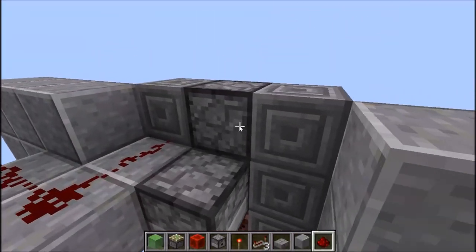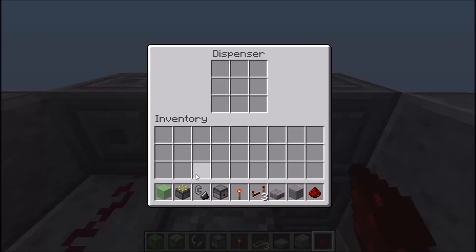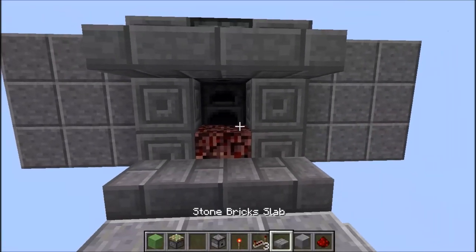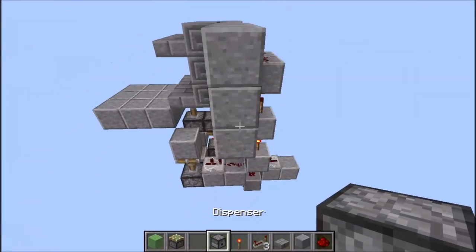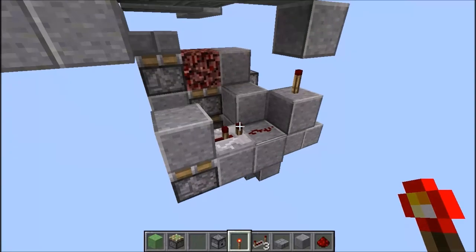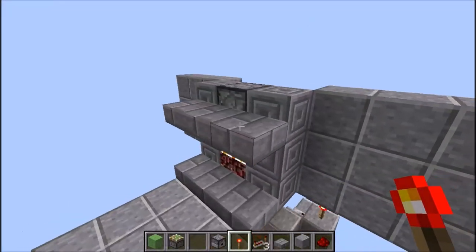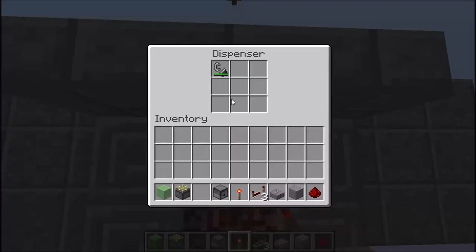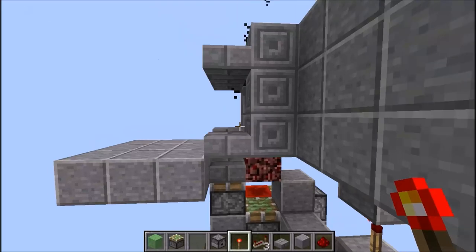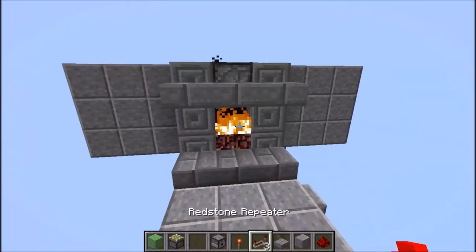On va mettre notre petit briquet dans le dispenser, donc on pourra facilement recharger ça. On va se remettre en face de la cheminée. Vous voyez qu'en cliquant, on peut très bien réavoir accès. Maintenant, si on teste... on active le passage secret. Et maintenant on va le refermer. Notre petit dispenser va cracher à l'aide du briquet une petite flamme, ce qui alimente notre cheminée. Donc on peut recommencer. On active le passage secret, et ici, on le réalimente. C'est magnifique.